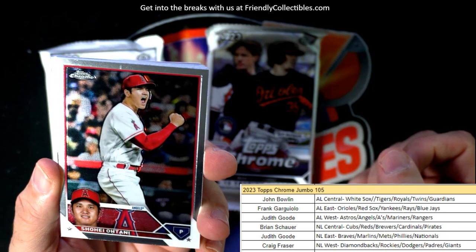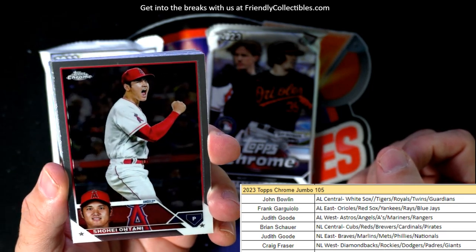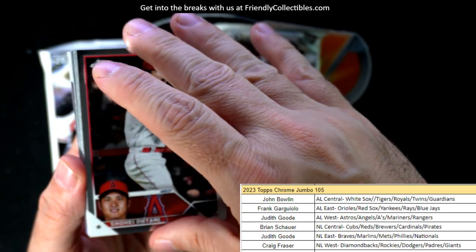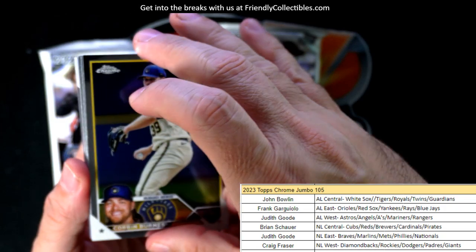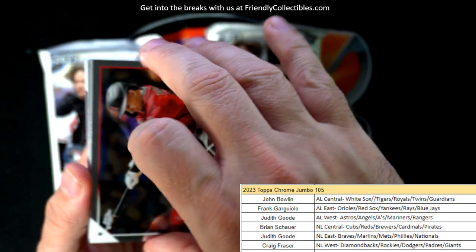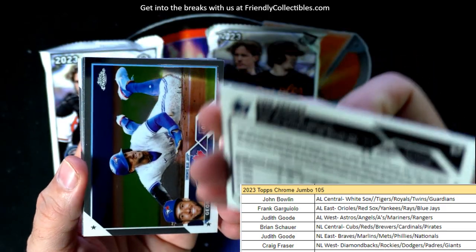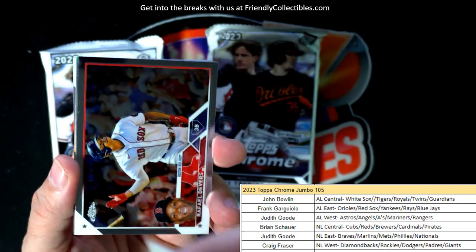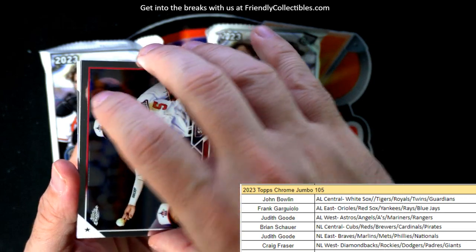If he gets named MVP, this Ohtani card will be a buyback card and will be worth 20 bucks in store credit — going out to Judith G. That's why you want the American League West — because Ohtani is the front runner to be named MVP. You start stacking up those base cards and each one is worth 20 bucks in store credit at a participating hobby shop.